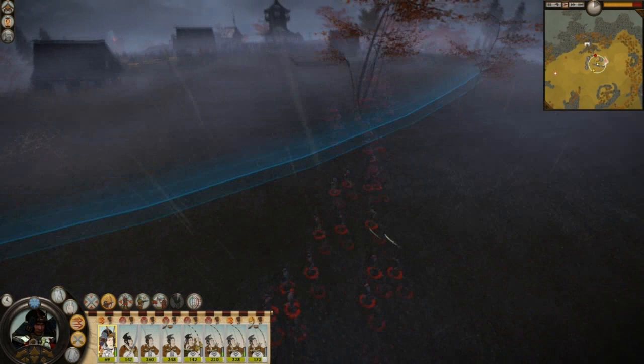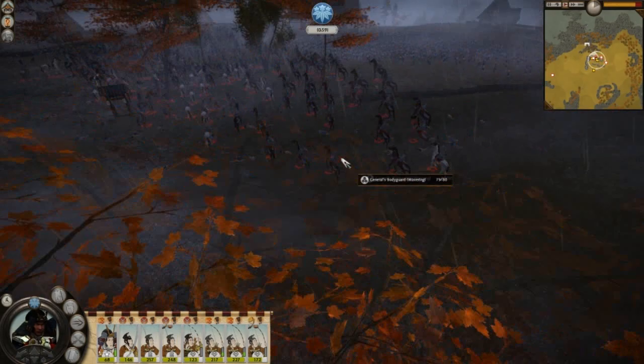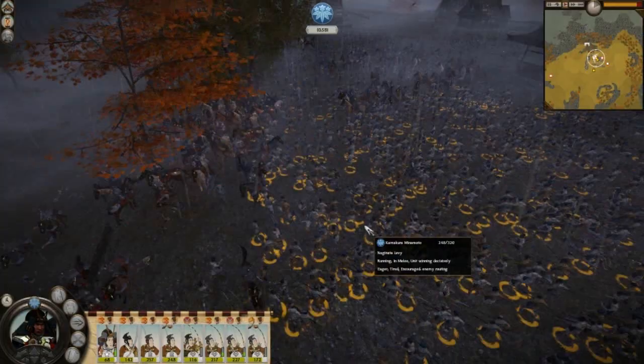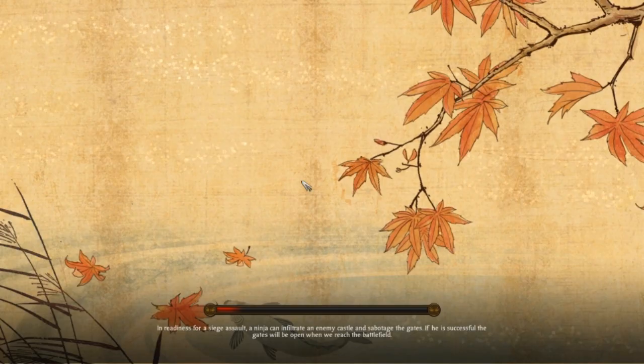I'm just going to use this unit to take up the Naginata - no, that would be dumb. Why attack spearmen with horses? That just sounds dumb. Let's use everything we have now to completely shatter the remaining. Yeah, they're broken. There we go. I kind of like the colors - they remind me of Sweden, yellow and blue. Victory is yours - sweet, decisive victory!